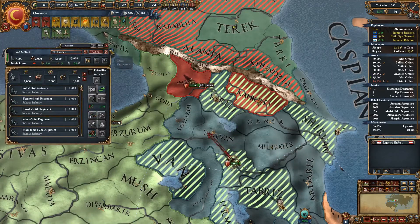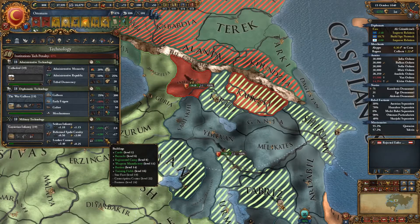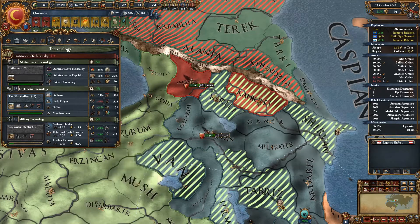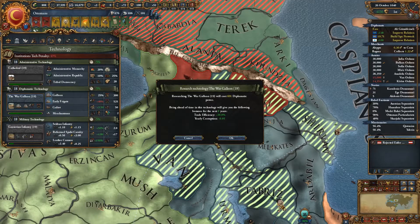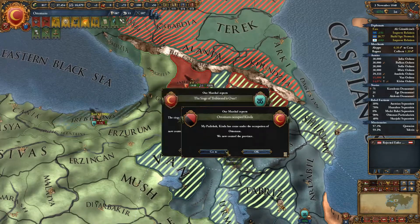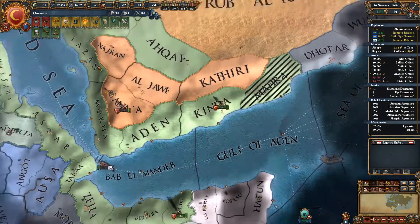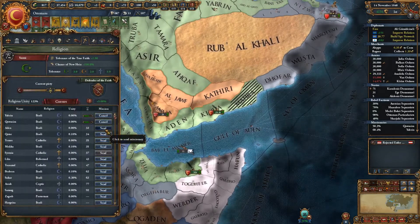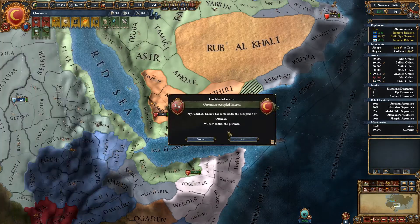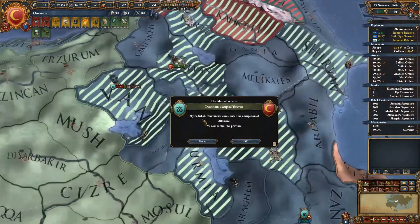Let's just continue to siege stuff out then. New technology is Diplo tech - we didn't take a Diplo idea group, we took an admin one, but we'll go ahead and take it. So we're starting to un-siege these provinces. Still got a lot of rebellions that might pop, but we are doing a lot of religious conversions as well, which is part of the problem. Of course those religious conversions each one of them increases our piety.